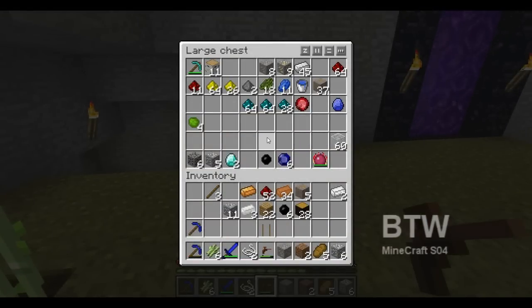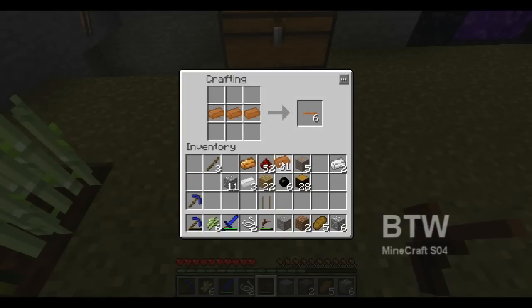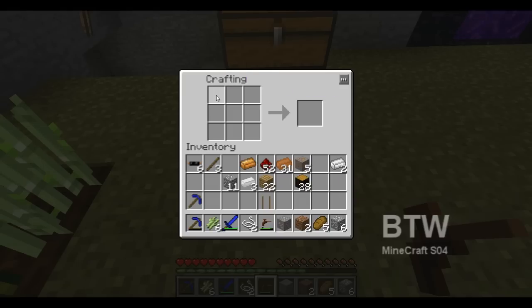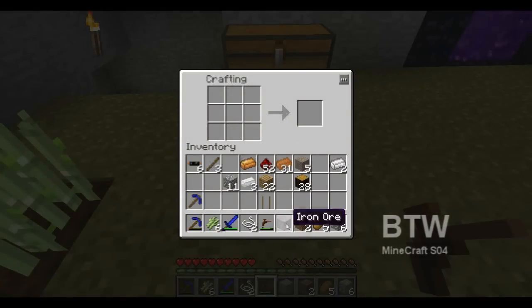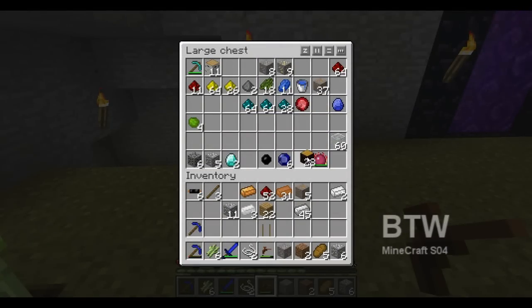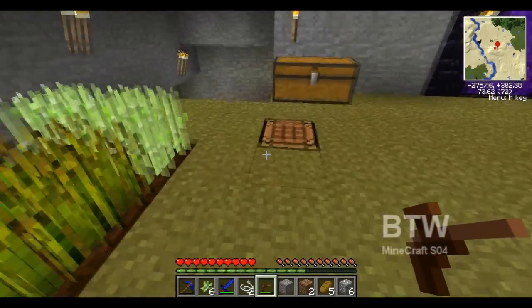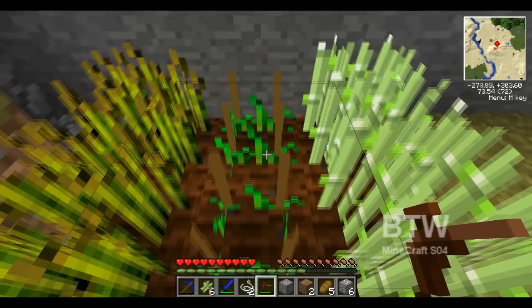I need some more coal — seriously. Oh, that's why — I had all my coal on me when I died in the nether. That's stupid. I need a single — bam bam, one of you. This is for the macerator which I'm going to have to get some more flint for. Cook you up while that's going.